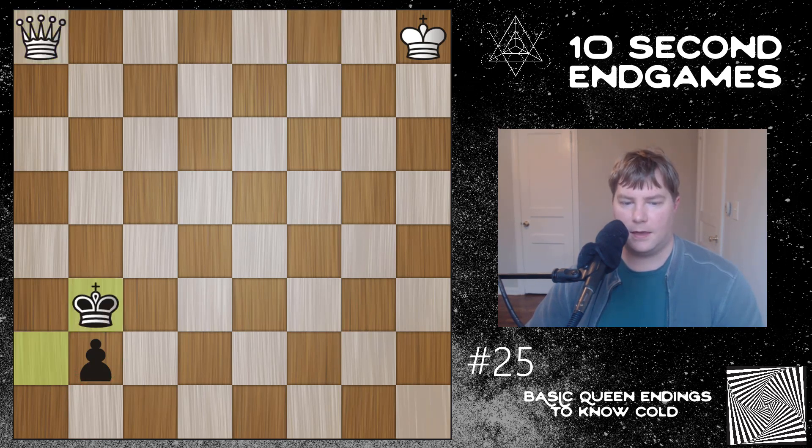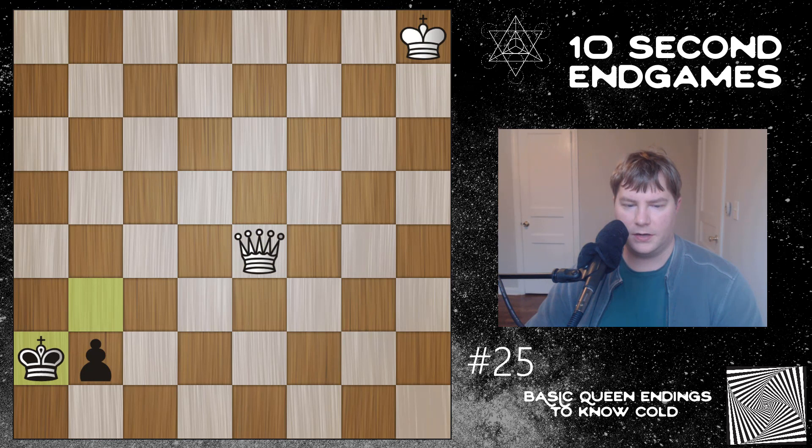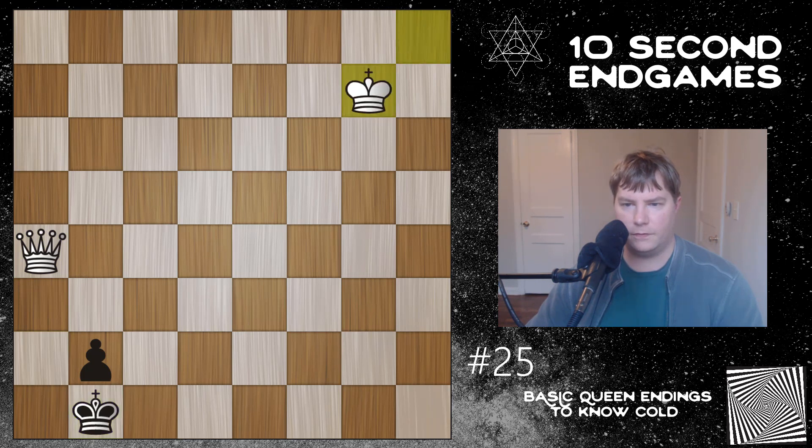With White to move, White is going to have to do a lot of work here. The main method White needs to use is to keep checking Black until he blocks his own Pawn. When Black is blocking his own Pawn, White uses that tempo to get the King one step closer. The first step is to check, and if Black makes it difficult, White will check him onto that square. It's a lot of work, but you need to do it quickly because these endgame positions often come when you're in time trouble.